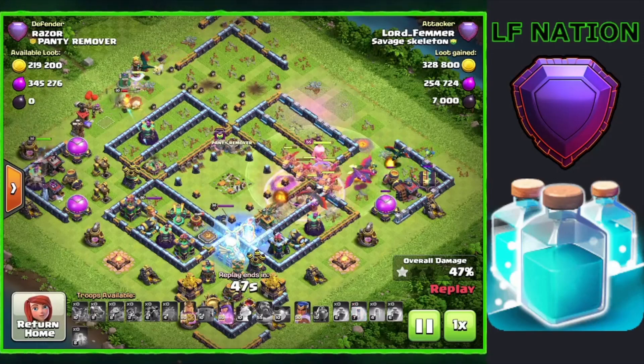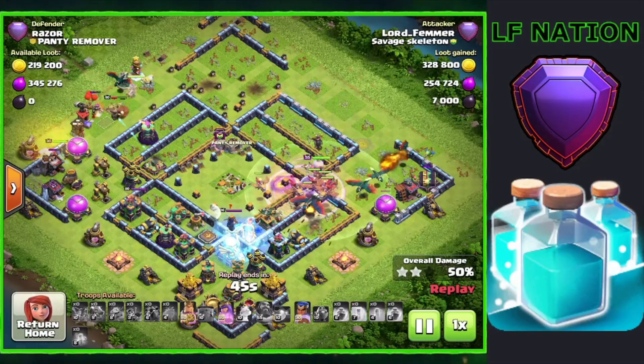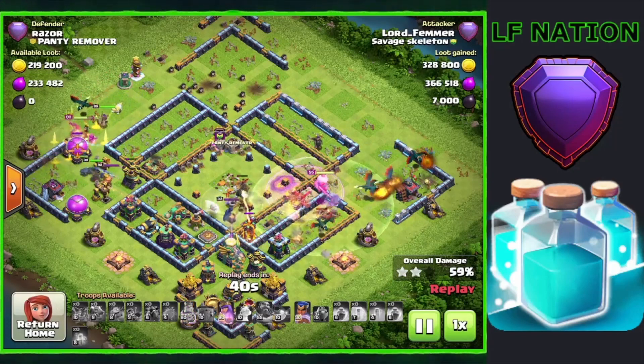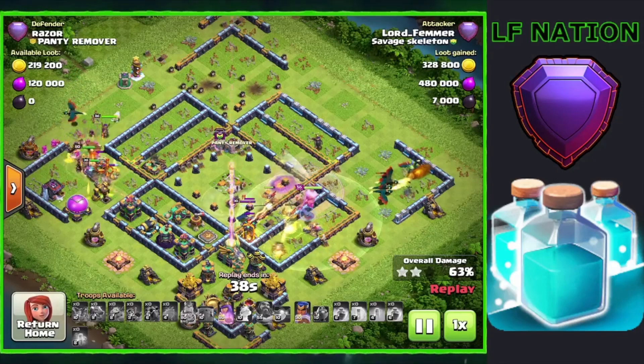Going into the attack, when the first Eagle Strike comes down and all the scatter shots are shooting and all the heroes are shooting at them, it definitely allows us to keep a lot of these troops alive through the middle and the back after that attack as well.